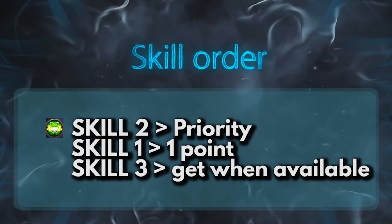For the skill build, prioritize maxing skill 2 as this is your main form of harass. You can use this repeatedly from safe distances so it would be good to get this to its highest damage as soon as possible. Put one point on skill 1 as its main purpose is for mobility and not damage, and get skill 3 whenever you can.